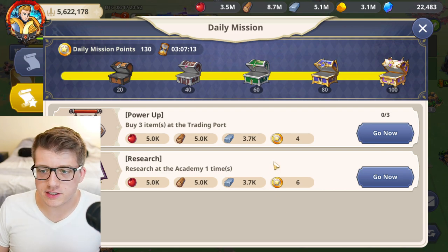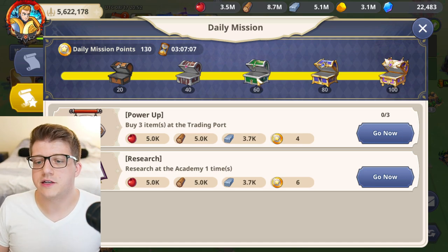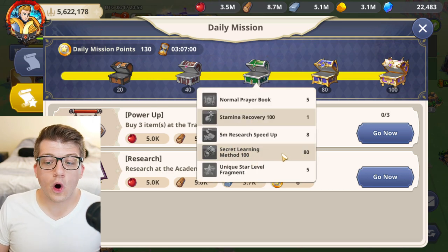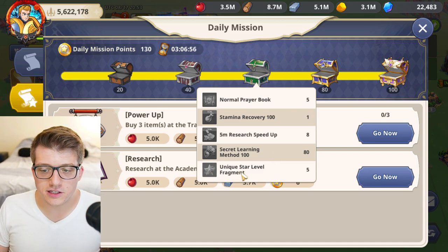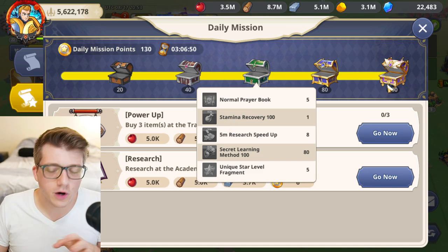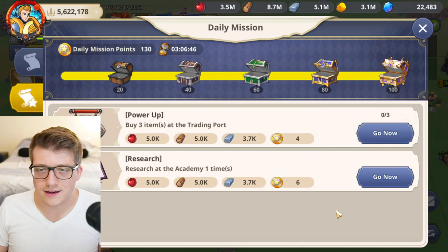The seventh way to gain experience is from your daily missions. Completing daily missions every day rewards a 60-point chest that gives 80 of the 100 EXP secret learning methods, plus unique stars and bonus stamina. Remember, stamina is what you need to defeat monsters out in the world, so there's a million reasons to do your dailies — and hero experience is yet another one.